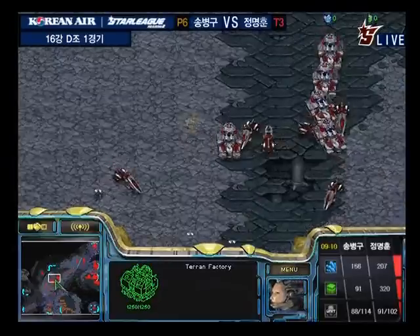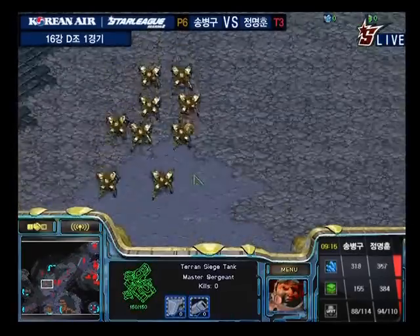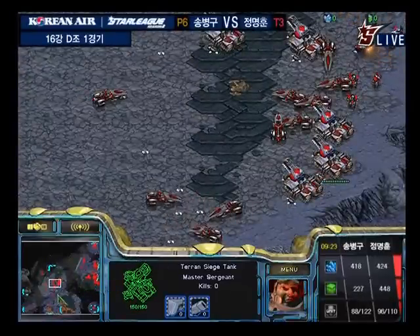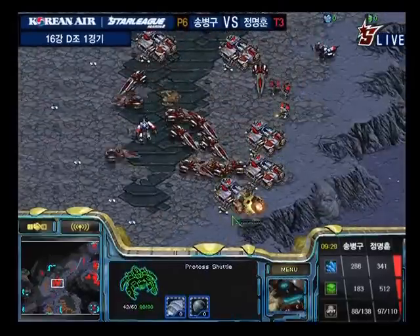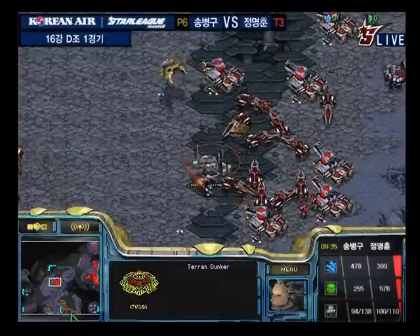Stork could take the entire left side of the map while running the Carriers back and forth. Since Fancy scanned so early, it doesn't look like the Carriers are going to get a lot of damage done. Fancy doesn't have any Goliaths out yet — I'm kind of surprised. I guess he was building his armory; he's going to get those out soon, because he knows he needs a ground army. Stork works so well with his ground army against Terran; he's not afraid of tanks at all and knows just the amount of units he needs to take down any Terran force.